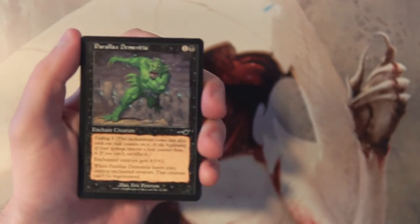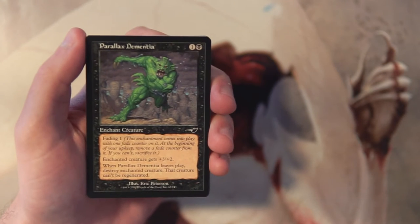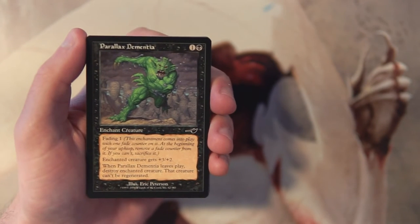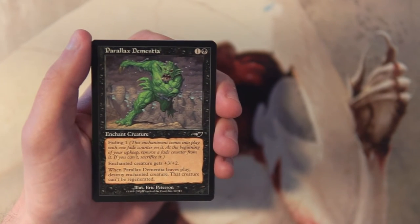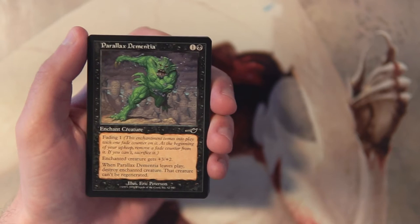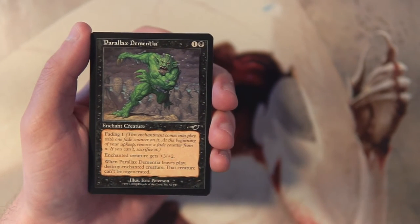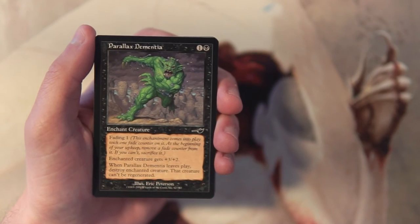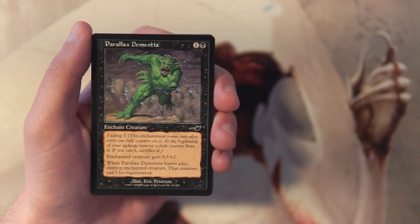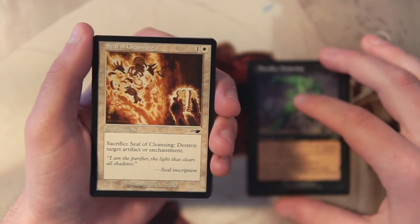Our first common is Parallax Dementia — an enchant creature for one and a black. It has Fading 1, so it comes into play with one fade counter. At the beginning of your upkeep, remove a fade counter; if you can't, you sacrifice it. The enchanted creature gets +3/+2, and when this card leaves play, destroy the enchanted creature and it can't be regenerated. You can use this as a win condition buff or as a removal spell on an opponent's creature — interesting card with some versatility.